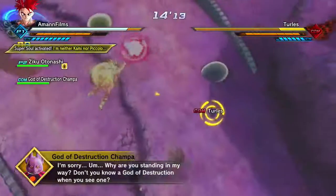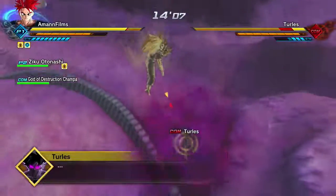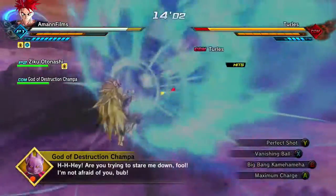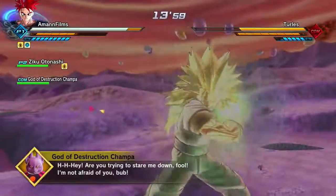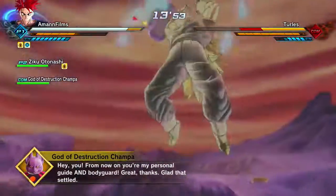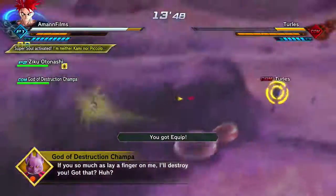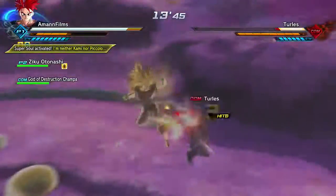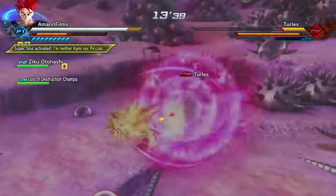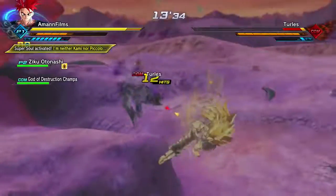Why are you standing in my way? Big Bang! While Turtleist is so weak I don't know why I'm even battling with him. Gotcha! Vanishing Ball! I just got an equipped item. Why is he using my attack? I don't get it. Got him — let's power up. We got more enemies — Metal Cooler! I was right. You're still here? I'm just gonna fire Supernova Cooler — using his own move against him.